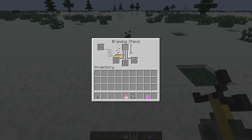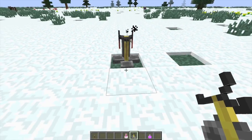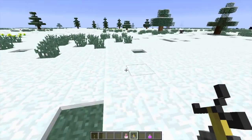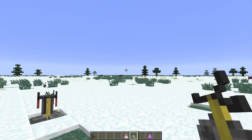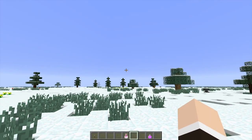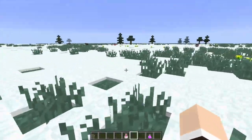Let me grab some blaze powder — you're asking yourself why would you need this. If we go into the brewing stand, you can see there's been a change where you now actually have to add blaze powder to power the brewing stand. That's literally the only way you can activate it now in 1.9. So if you're in survival mode and you want to brew, you're gonna have to be brave enough to take down a blaze.